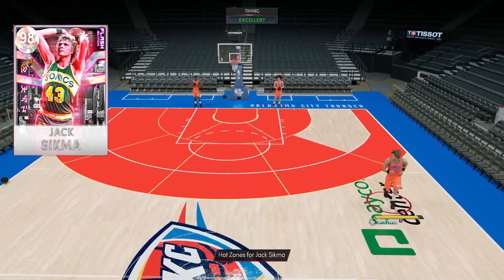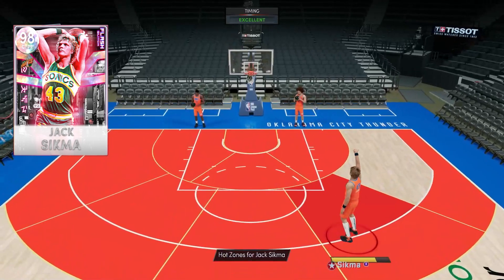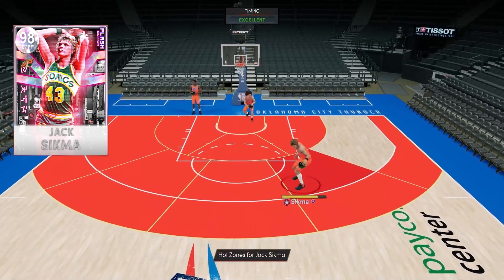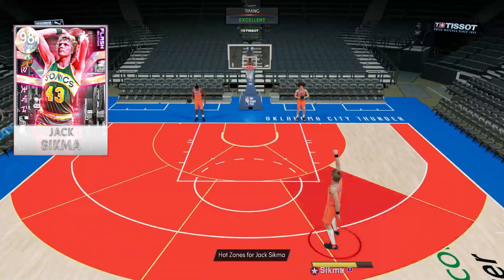All around, this is looking to be an absolutely insane card, especially as a pretty tall power forward — just no speed burst. But Jump Shot 22 on very quick is nothing to be shy about; it's absolutely insane. If you're excited for Jack Sigma hit that like button below, comment what you think, and subscribe if you're new.